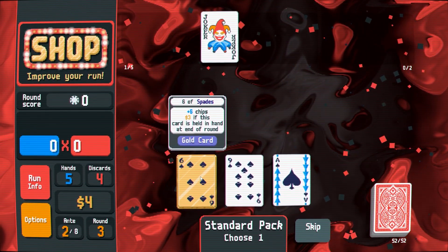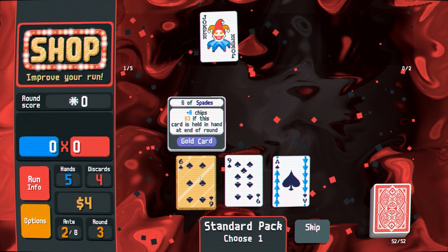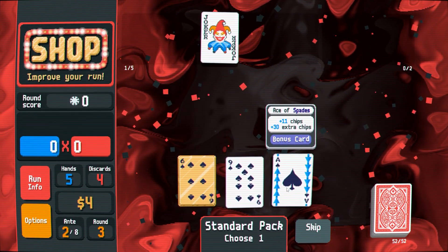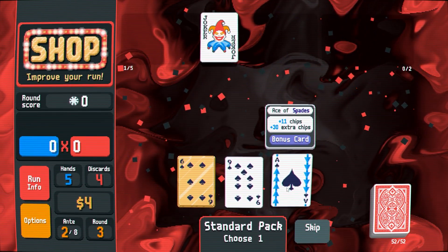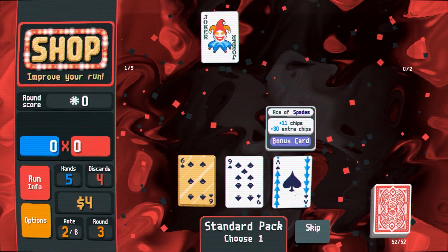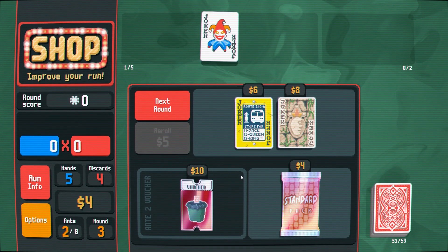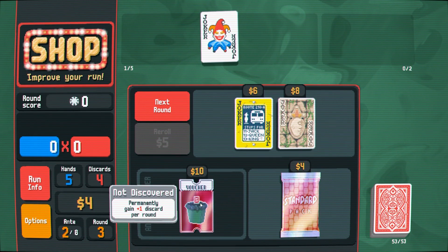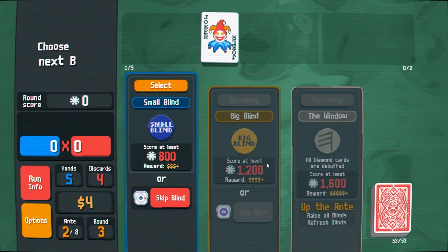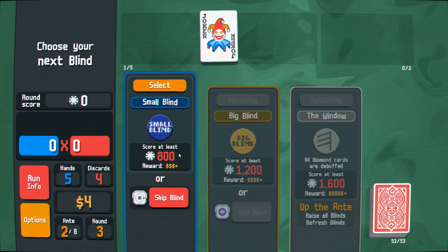Ace of spades, plus 10 chips, plus 30 extra chips. This gold card seems good — I just have to hold it in my hand. This voucher permanently gives plus one discard per round. The small blind escalates — you can skip it to upgrade three of a kind by three levels.